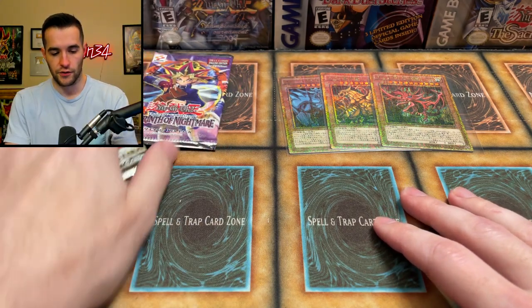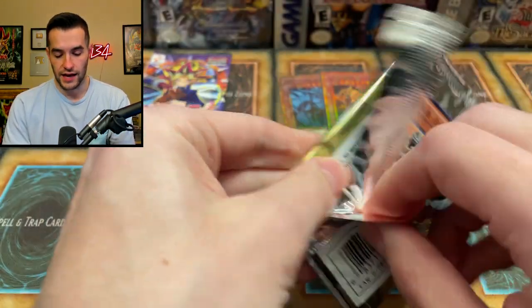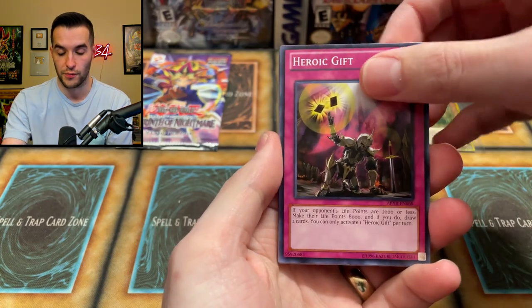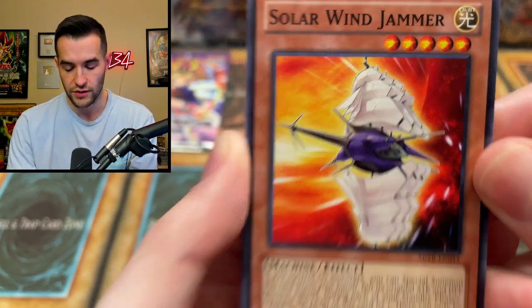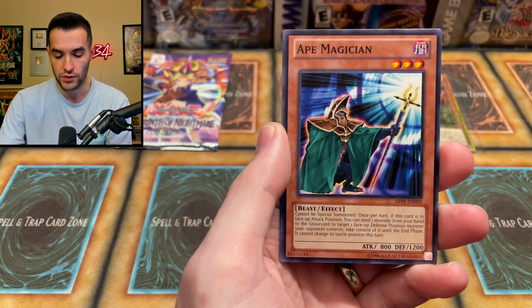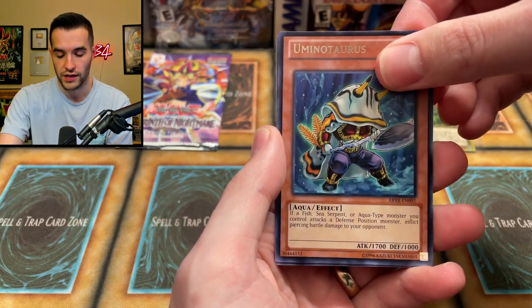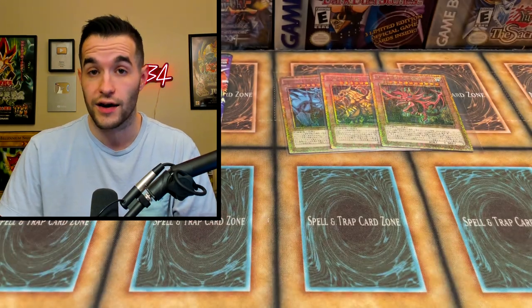Let's do another Abyss Rising pack. This has been quite the video — it's going to be a shorter one since there weren't as many packs as expected. One, two, three — Heroic Gift, Deep Sweeper, Solar Wind Jammer — whoa, that's like a ship with sails on both sides, interesting. Heroic Challenger Extra Sword, Old Chem Ticket, Fish and Kicks, Prickle Fairy, Ape Magician. We've got Uni-Taurus — a classic from Duel Links. And finally, Heraldic Beast Aberconway Falcon. So we did get an ultra rare — Heroic Champion Gandiva — not too crazy but we got an ultra, so not bad.